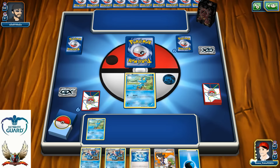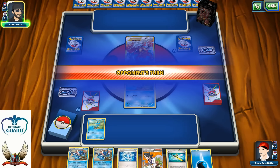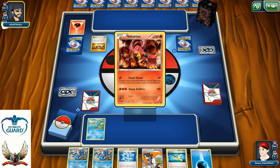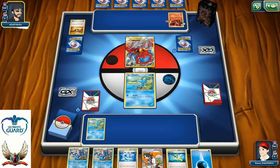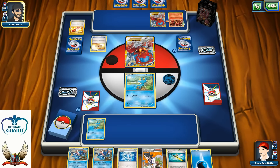A couple mulligans for my opponent — it's a Volcanion EX on the other side, which can be very powerful. I'm going to pass my turn without attaching energy because he can just knock out my Froakie. I simply don't want to afford a turn-one knockout. Since I have a Dive Ball in my hand I can get myself a Frogadier and use Water Duplicate — that's all I need.